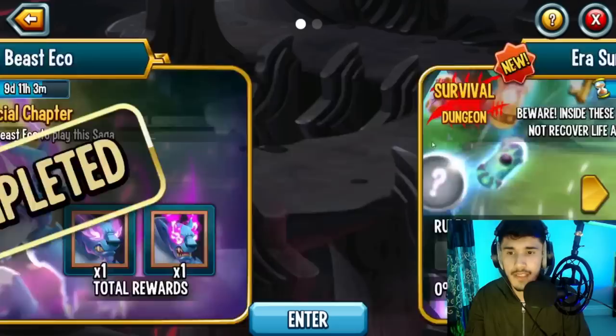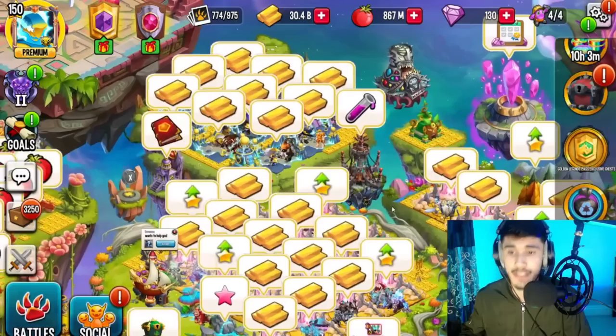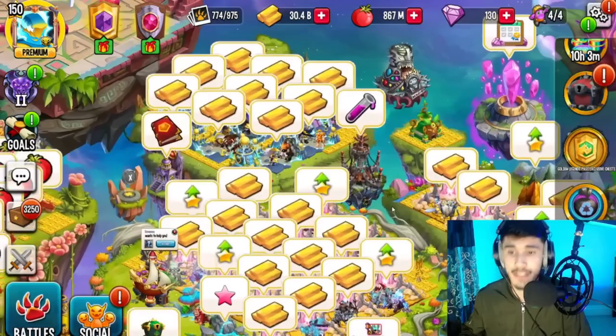That basically wraps up the Air Saga story mode — it could have been better in my opinion. Let me know in the comments what you thought about it. There are still about nine days remaining if you want to complete it in game — all you need is Mr. Beast Eco. Hope you enjoyed today's monster gameplay on this Air Saga! Drop a like, subscribe to the channel, and I'll see you guys in the next one — peace out!